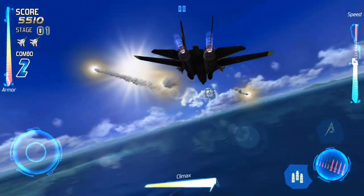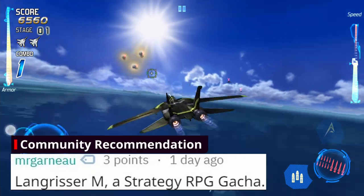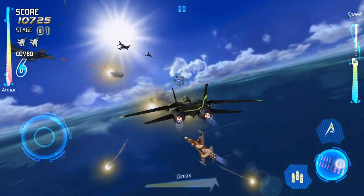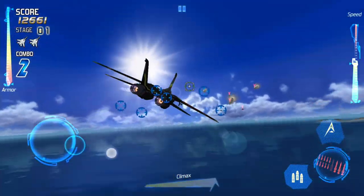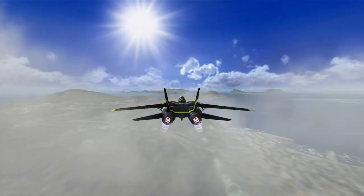Boundless Ocean is the first of 20 levels that we have to get through without dying. I think we have around three lives. We're already seeing enemies and they're trying to attack us. The way we control this game is with a left-side joystick that we use to maneuver our flight, and then we have a throttle on the right side that we can use to speed up or slow down.